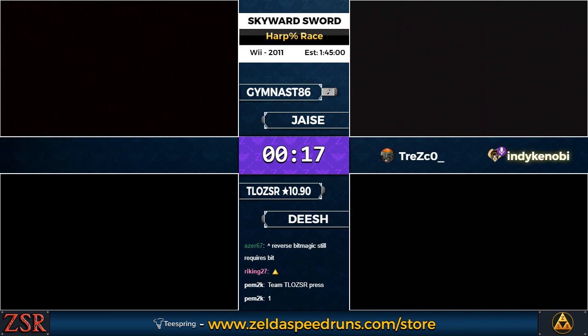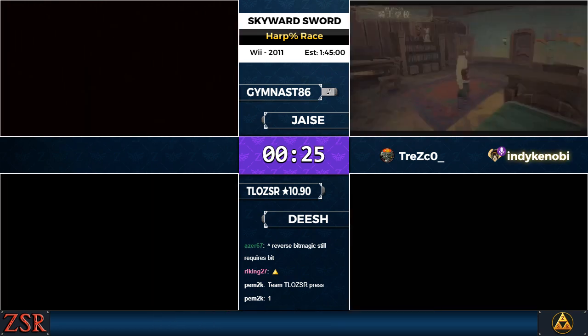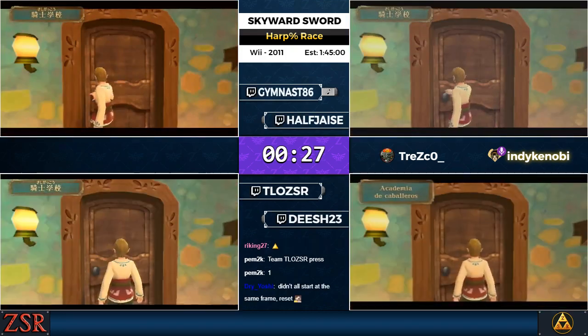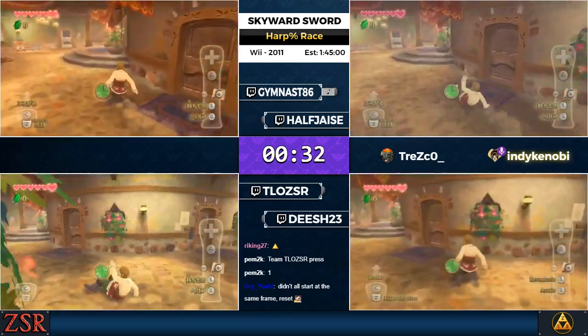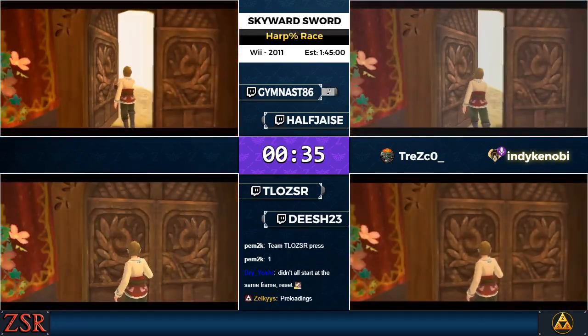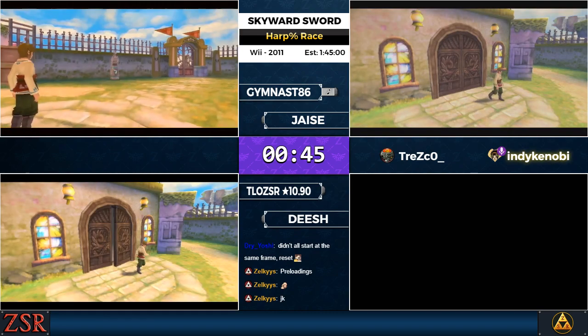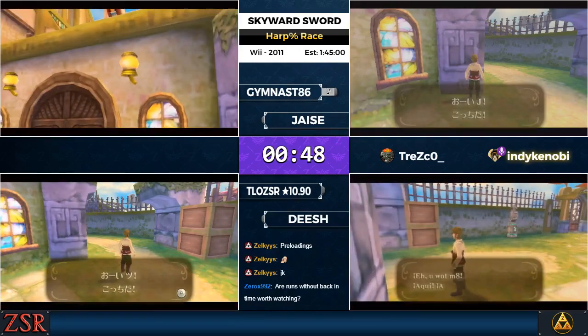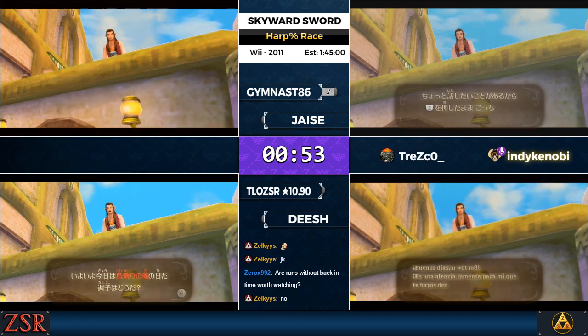So they can control Link on the title screen, which gives them access not only to Skyloft, but also all their save files. There are a few different things you can do with back in time: bit saves and bit warps, which allow you to teleport to different places; bit magic, which takes flags from your files and applies them to bit Skyloft to do things like open gates; and reverse bit magic, which does the reverse — applying flags from Skyloft to other maps.